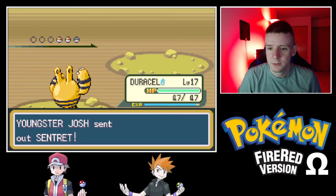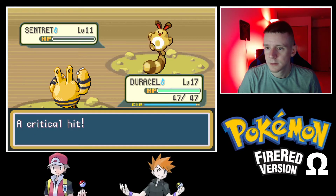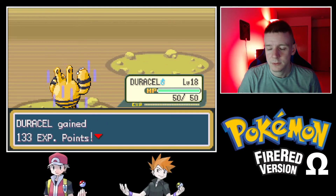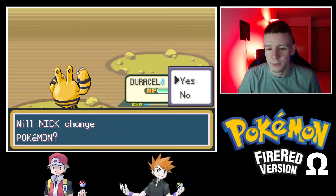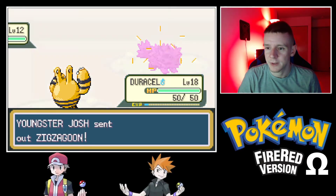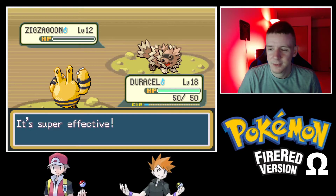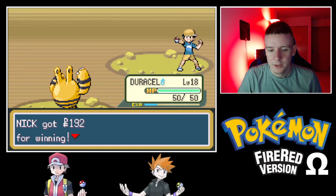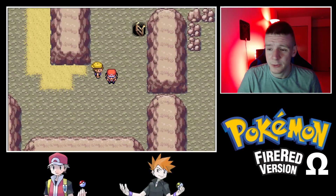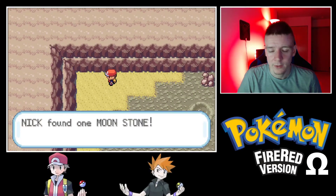A Sentret — cool. Sentret goes down. Duracell is level 18! This Youngster basically has all the token starter-route critters — a Zigzagoon too. Sorry, losing stinks but you gotta learn how to lose. Fall with grace. A Moon Stone — if we ever bring Leonidas back, we can give him that Moon Stone.